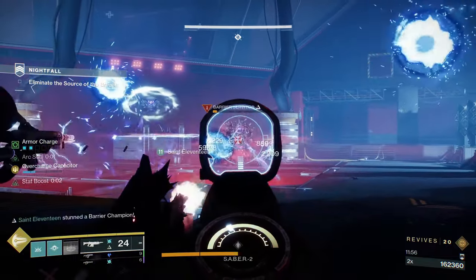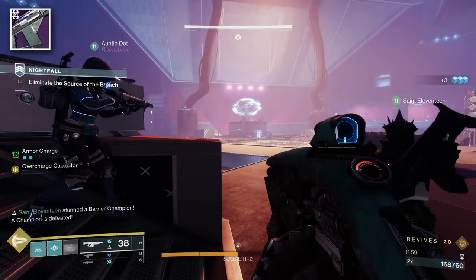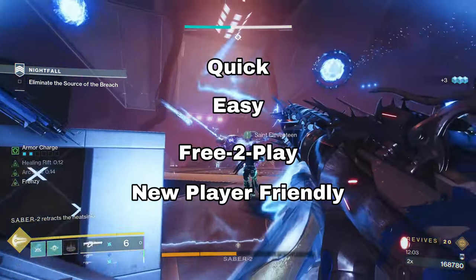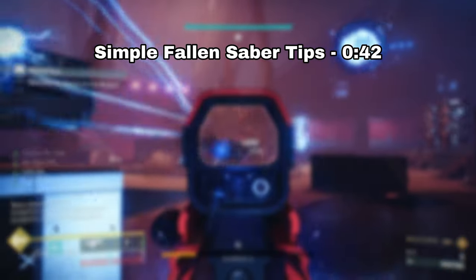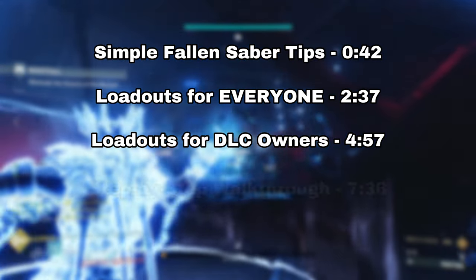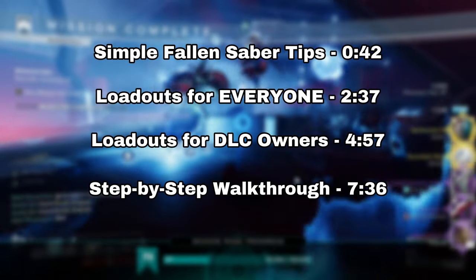The Fallen Saber Grandmaster is here again in Destiny 2, and brings with it the return of the pinnacle weapon Loaded Question. The GM is also very quick, easy, free-to-play, and new player friendly. That doesn't mean it's a walk in the park — there are key areas that can trip up any team. I'll go over key trouble spots of the strike, powerful loadout recommendations that all players have access to, and then walk you through this GM step-by-step.